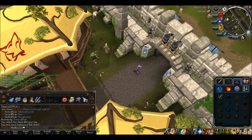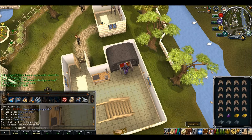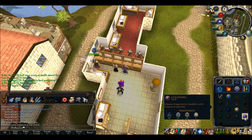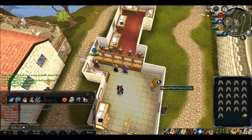Meet you at Falador. All right — boom! Now I'm just going to run to the bank and get the runes, and now I have a Ring of Wealth. I'll meet you at Barrows.